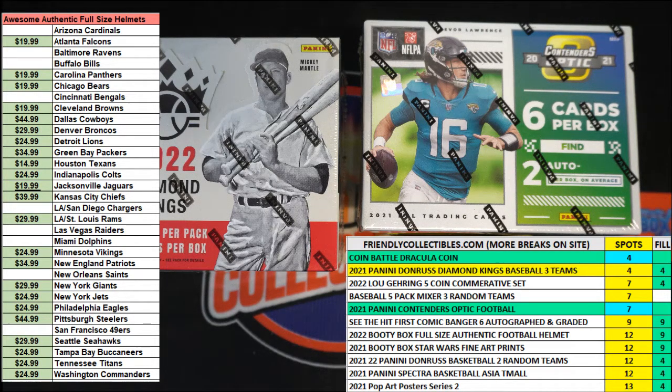All right, here we go. This is Filler C for the vintage horror series Dracula two-ounce silver round coin battle 221. We've got our four racers at the line, 30 seconds on the clock. We need to shuffle them up seven times and send them on the way and see who our winner is. We are looking for one winner — gonna get two spots in that Dracula coin.